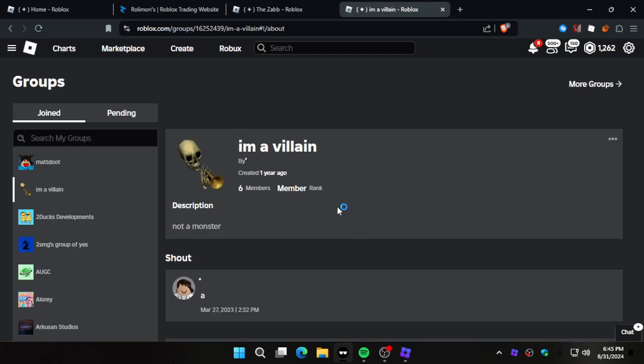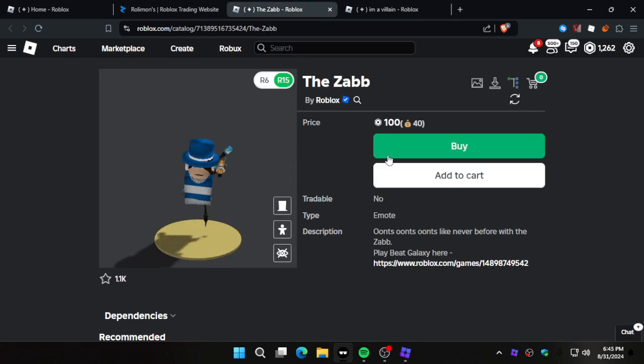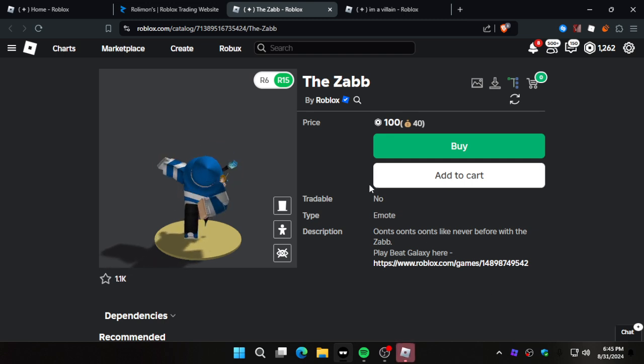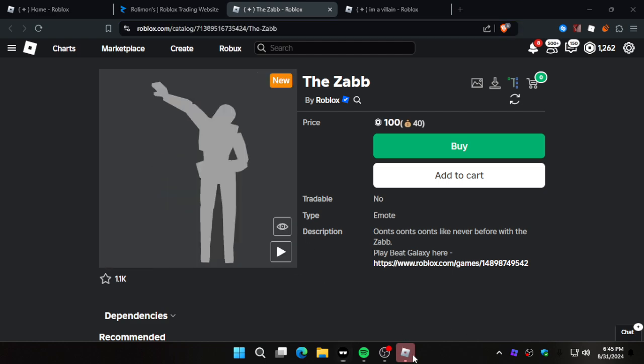I'm gonna 40 percent an item, but for that I gotta leave the group that the game is under, because Roblox is stupid — they did this before but then they reverted it. If you don't know what I mean by the 40 method, you can get 40 Robux back. I have an extension that shows how much I get back, and yeah, I got 40 for this if I buy it using this.